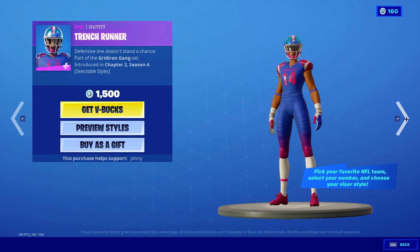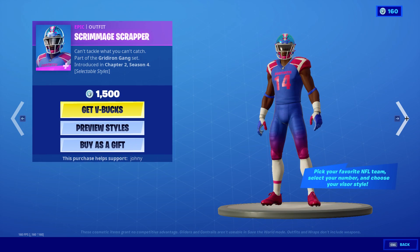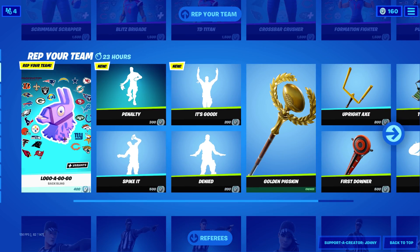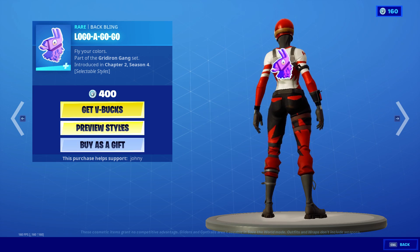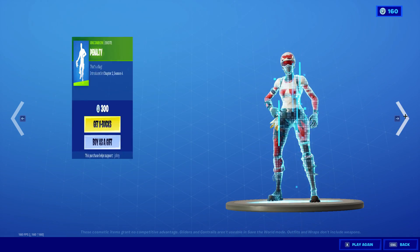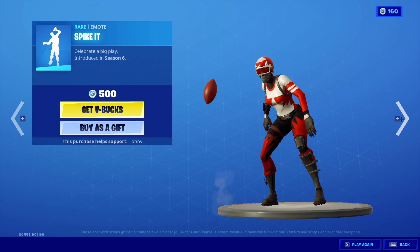So we have: Blitz Brigade, Red Zone Renegade, TD Titan, Cross Bar Cruncher, Trench Runner, Formation Fighter, Snap Squad, Punt Paragon — that is awesome. Logo-A-Go-Go — wow, that's a cool back bling. Penalty Spike.